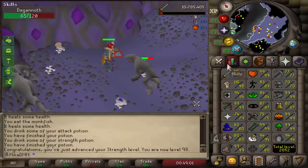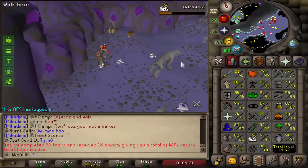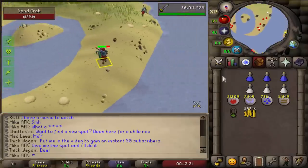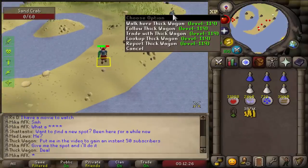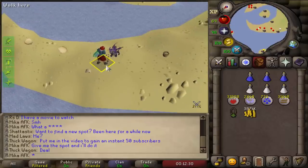Here we go, 98 strength and just one more level to go for that 99. Dagon task, complete it. I officially made the best deal of my life — shout out to Thick Wagon for a free 4-spot crab spot. Let's go!